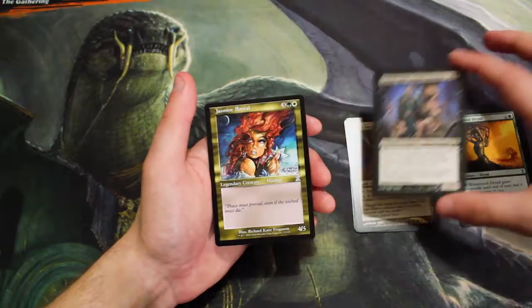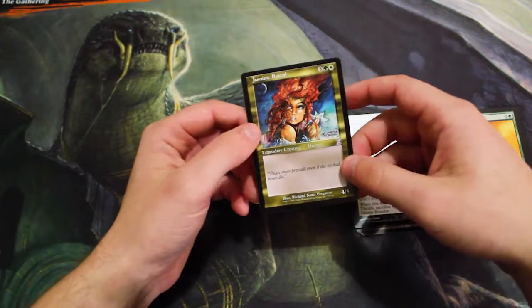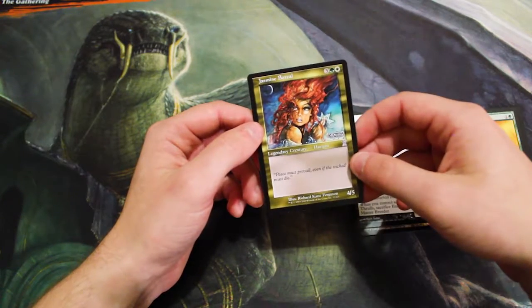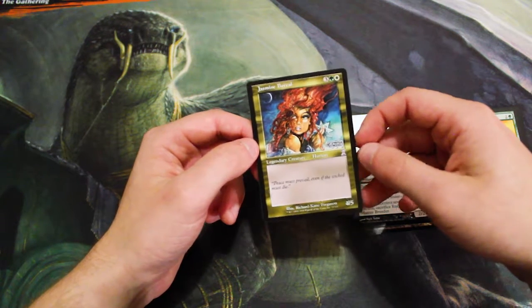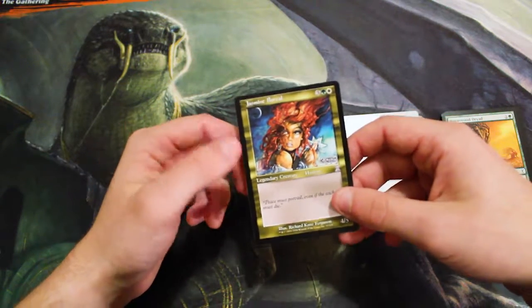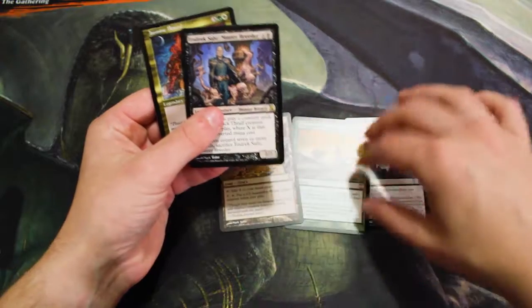That being said, Daru is really nice, and this is an example of a time-shifted card — it's basically a throwback to the old card frame. This one is three, a green, and a white for a four-five, Jasmine the Real, a legendary creature, Human. It's just a vanilla creature, but it has really cool art, as you can hopefully see on the camera.